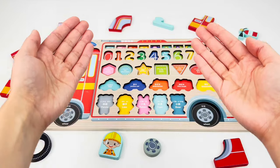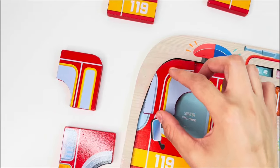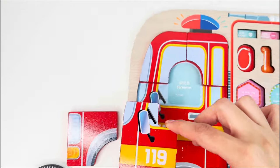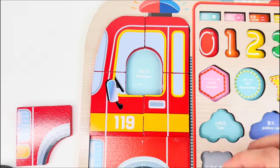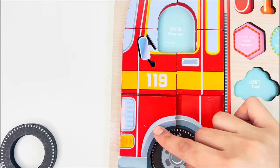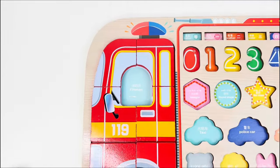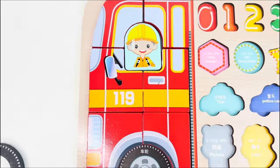Wow, look at this fire engine puzzle! Can you help me complete it? Let's start from the corner here. That's right. Now what about this piece? It goes right there. And what about this door with the 119 sign? Perfect. And the other part of the door — that's right. Let me see, it looks like it goes right here. That's right. And the other part — maybe this is the wrong way. This way is better. Yeah, perfect.